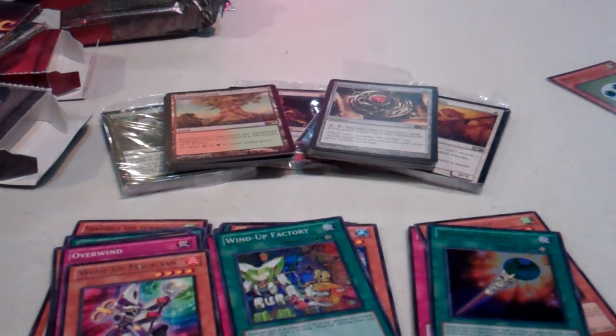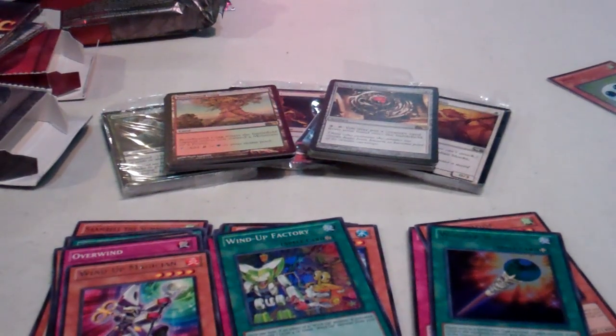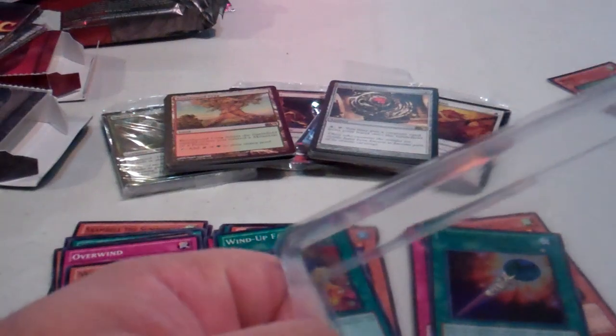So that's today's bust video, hope you liked it. Hope to have you guys again next week — we're probably going to be doing more. I think there's new products coming out next week for Yu-Gi-Oh: Hidden Arsenal 5, Steel Swarm Invasion and Samurai Assault special edition.